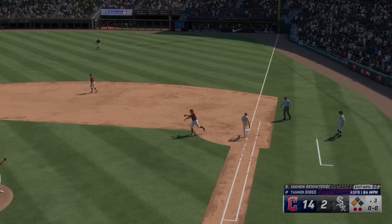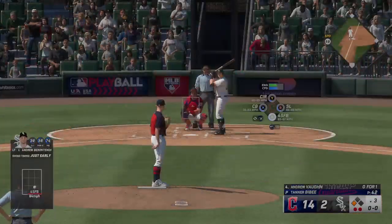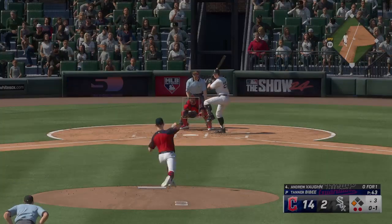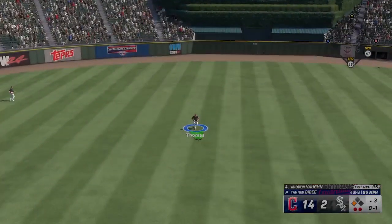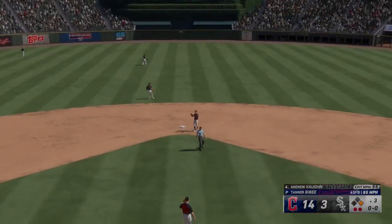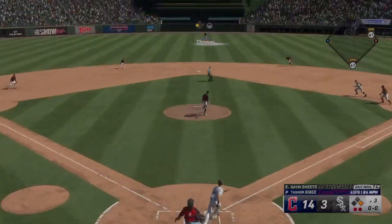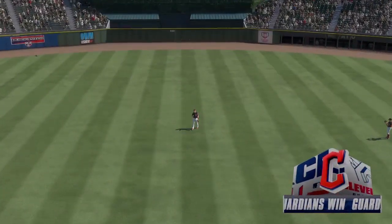Jimenez throw to first — White Sox down to their final out. Andrew Vaughn now, grounded out his first time up. That one finds the zone — strike one. Base hit and a run in to score. Picks himself up an RBI. Other than ripping one into the gap or blasting one over the wall, sends it to center and that's going to do it. And that'll do it.